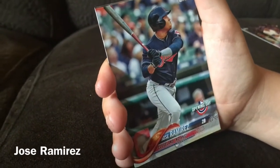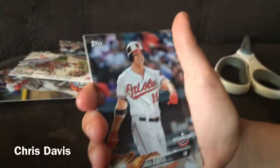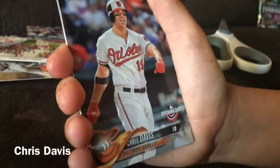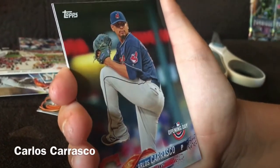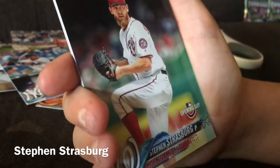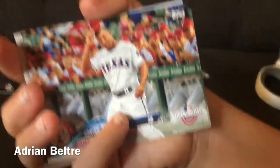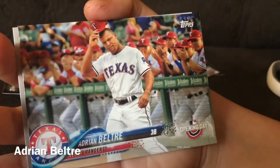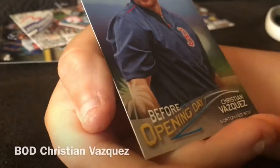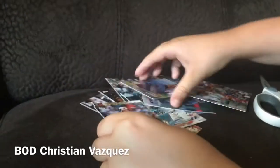Jose Ramirez of the Cleveland Indians, and Masahiro Tanaka of the New York Yankees. So we also got Chris Davis, a home run hitter for the Baltimore Orioles — who we also saw recently — Carlos Carrasco of the Cleveland Indians, Miguel Andujar of the New York Yankees, Steven Strasburg of the Nationals — a little bit overrated but still good — Raphael Devers rookie card of the Boston Red Sox — a very good player — Adrian Beltre, future Hall of Famer, 3,000-hit club member and soon to be part of the 500 home run club, and a before Opening Day card of Christian Vasquez of the Boston Red Sox — a special chase card to promote guys getting ready to become big stars.